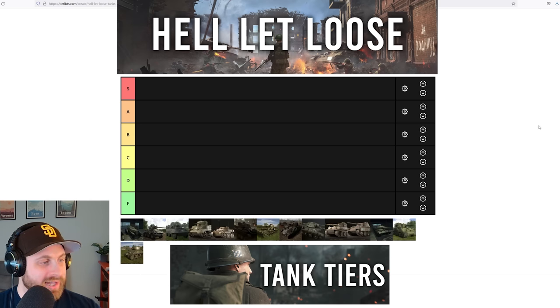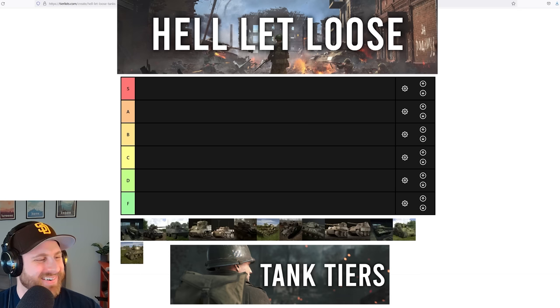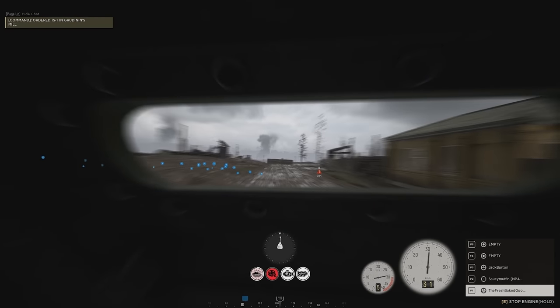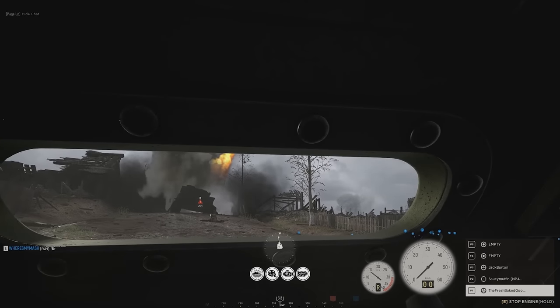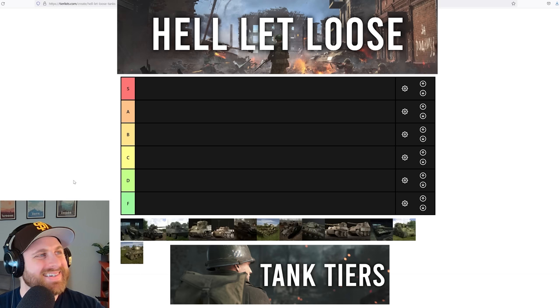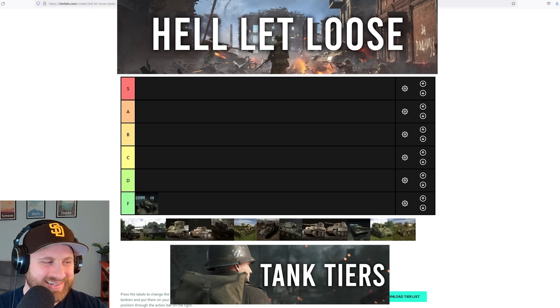Right off the bat, we have the Russian clown car, the BA-10. Where are we putting this thing? Absolutely F — straight down to the bottom. F for garbage. I don't think I've spent more than five minutes inside one. It has a high reload rate and mobility, but that's the only thing I can think of. There's no cool factor to it — it's not like the Stuart or the Puma. The windows on it are just the weirdest things ever. It really does look World War One style. It's not getting out of F tier, that's for sure. BA-10 going to F.